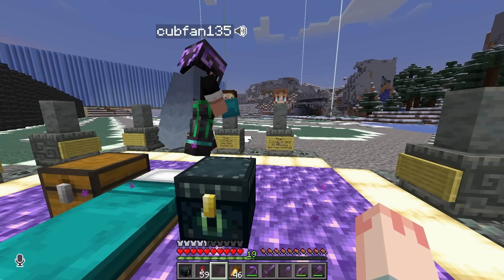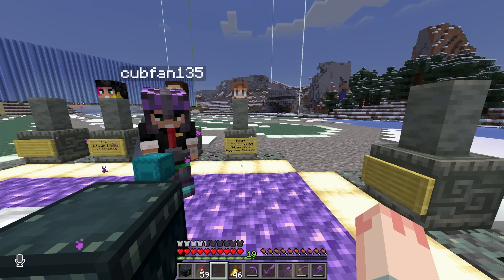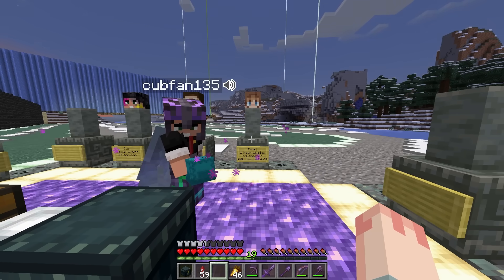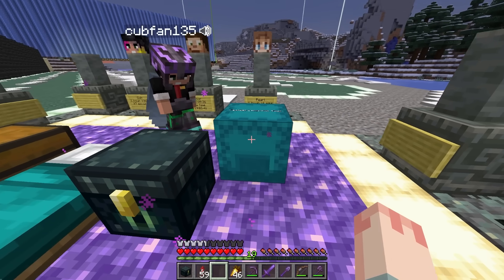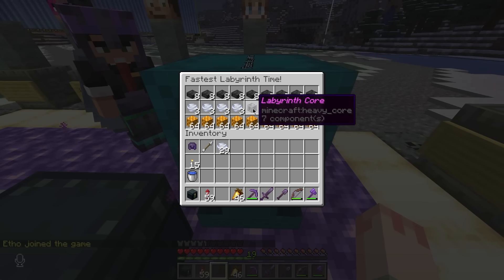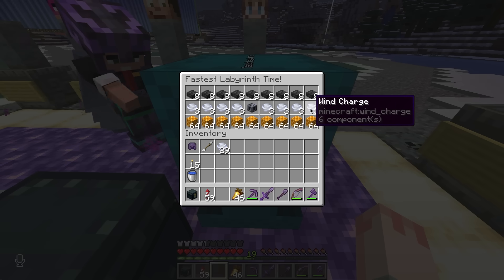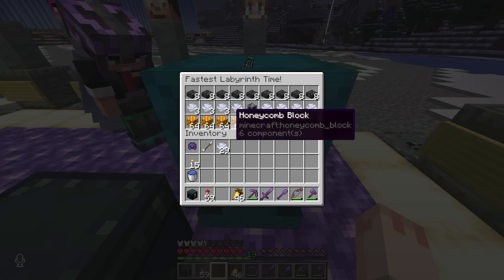34:04 — are you kidding me? That's insane! I got that today — I was just trying to maximize things a little bit and that's where I'm leaving it. That is a great time Pearl, and for that you get a pretty great prize — take a look! Oh my gosh, a fancy labyrinth core! It's special, it says 'labyrinth core' on it. Look at all the honeycomb blocks! Now I can make my own parkour — is that what you're saying?